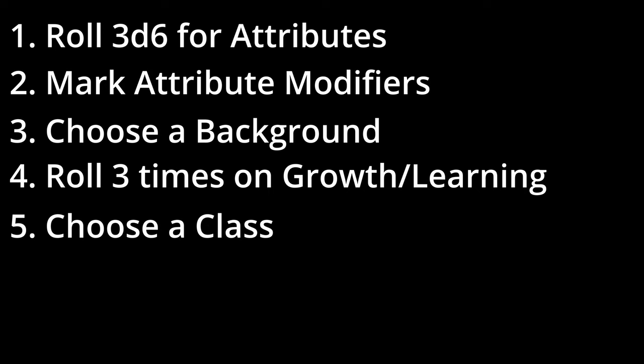There are only really three classes in Stars Without Number: the Warrior, the Expert, or the Psychic. There is also the Adventurer, which allows you to min-max a little bit — so you could choose half Warrior and half Expert, or half Warrior and half Psychic, things like that. Then we're going to choose our foci, which are on page 20. Alternatively, we can choose an alien foci, which is actually what we're going to do today — that's on page 209.